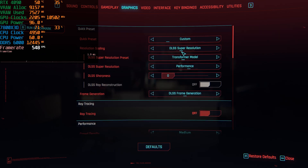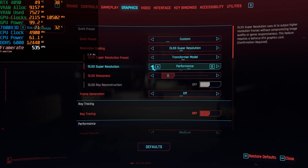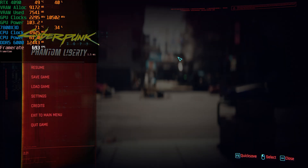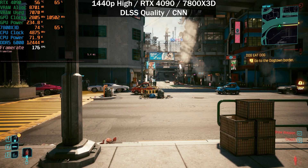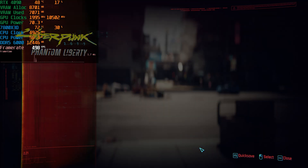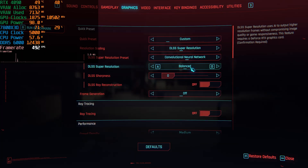We'll disable frame generation, restart the game, and run the same tests at 1440p — CNN vs transformer from DLSS quality through to performance. At 1440p with DLSS quality CNN, we're getting 180 frames per second but we're very CPU-bound. Switching to the transformer model does increase our frame rate slightly, confirming it helps when CPU-bound.